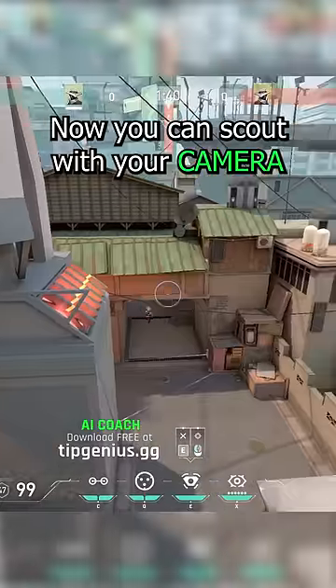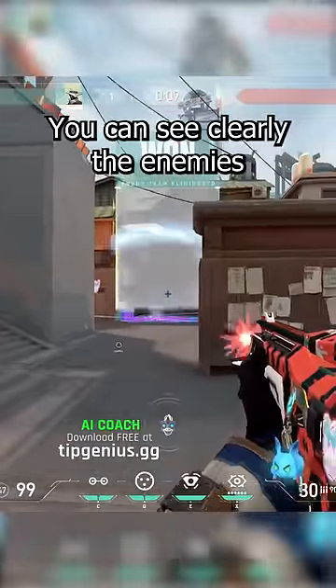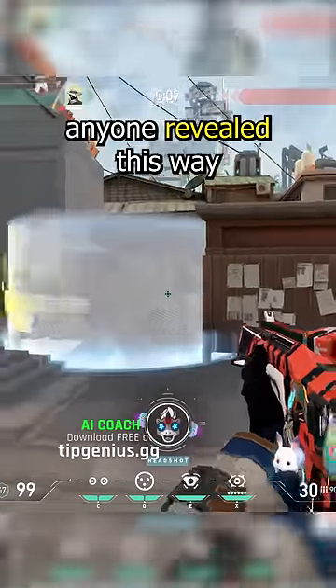Now you can scout with your camera and whenever you spot an enemy, open the one-way cage. You can see clearly the enemies while they can't. After they push and get caught on your trap wires, open the second cage and kill anyone revealed this way.